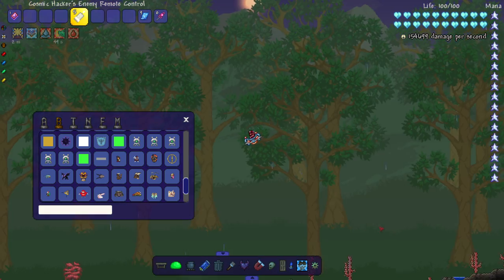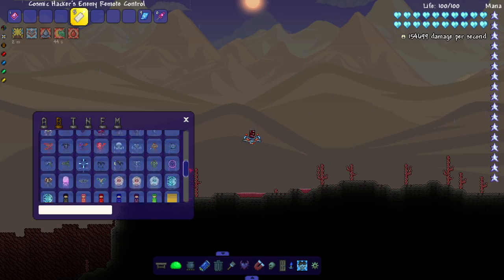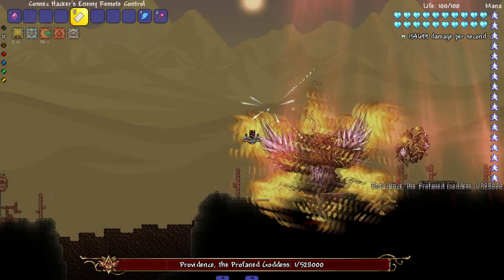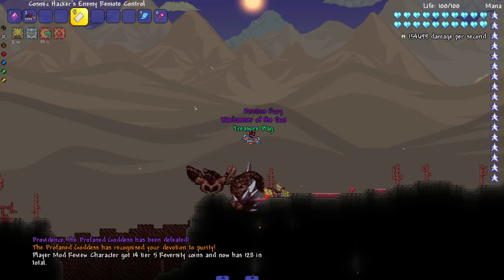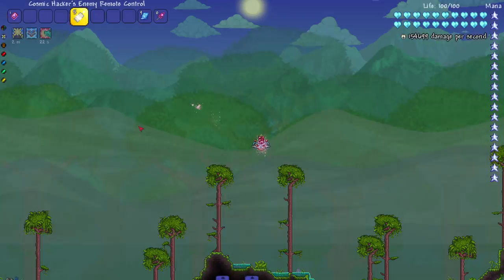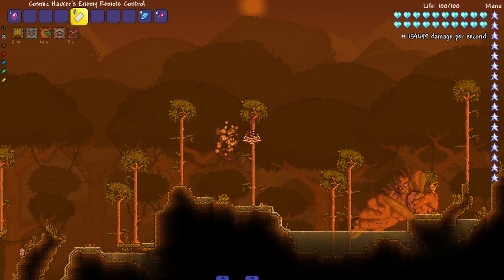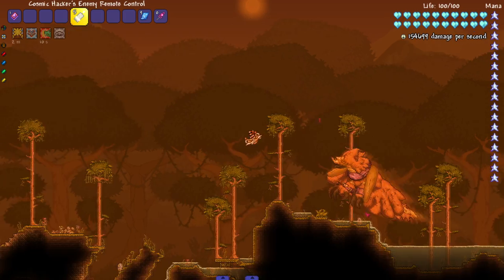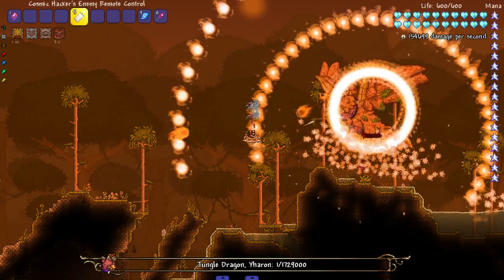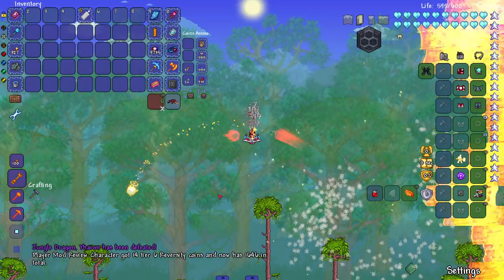Let's fight some Calamity bosses now. Starting with Providence - hello, probably all right, see you later. Let's do Yharon next - boom, phase two, he's upside down. Phase two, eventually - there we go, he's dead.